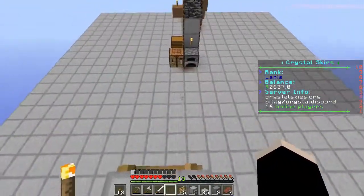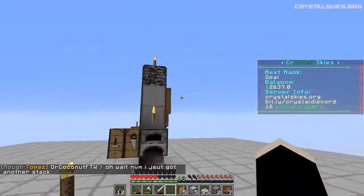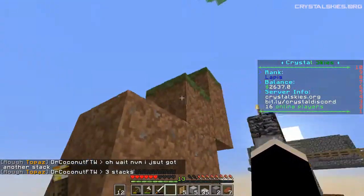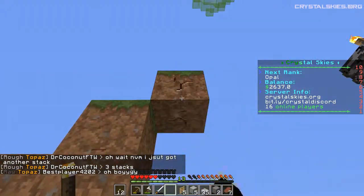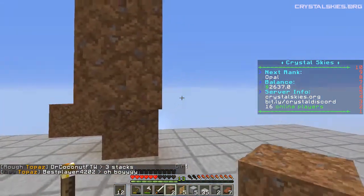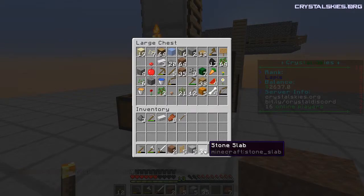Alright guys, as you can see I have removed all of the dirt — well, almost all the dirt. This is probably strictly not necessary to have it step down like this to keep the grass. I can probably buy grass at spawn. I haven't actually checked yet, but probably can.